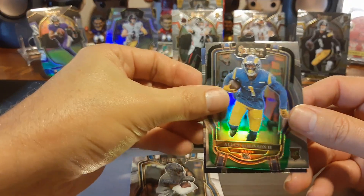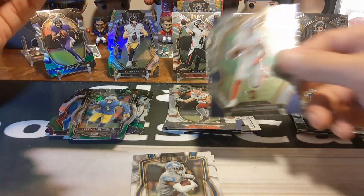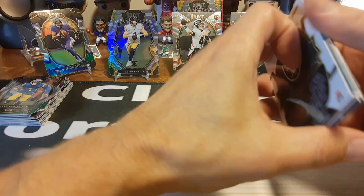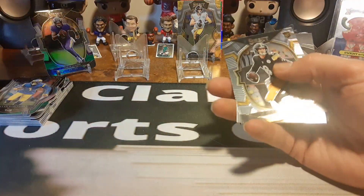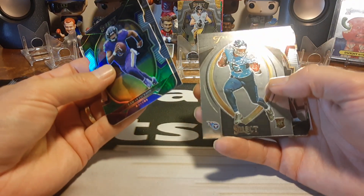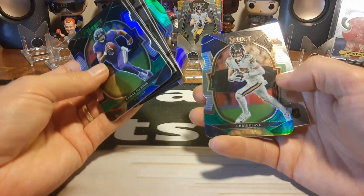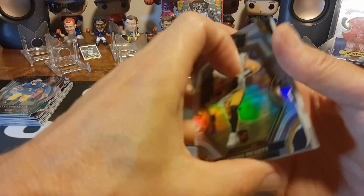Our last parallel is Allen Robinson Jr. and we got a Treylon Burks — that's not bad. So thinking about the results: if you look at just the hits, I think the Megabox pulled it out right there, especially with that last pack. Here's what the Megabox has to offer: a nice CeeDee Lamb parallel, Kenny Pickett base, Treylon Burks certified, Sam Howell rookie, Desmond Ritter, Kenny Pickett prism, Chris Olave, and Brian Robinson Jr.